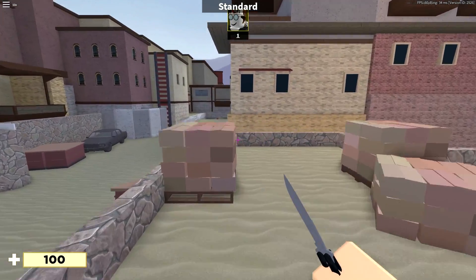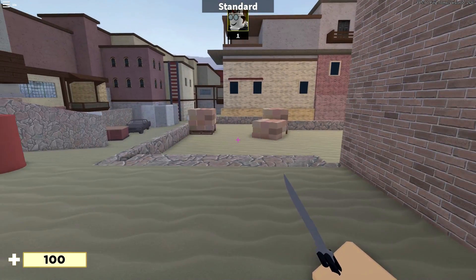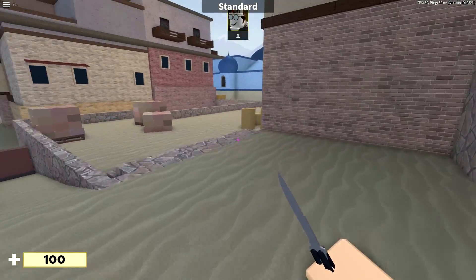If you jump and hold down the A key, you don't go that far. If you jump and hold down the D key, you don't move that far. However, if you jump and just hold down W and move your mouse, you get a lot more motion to your jump.